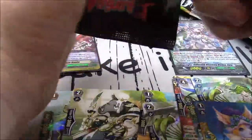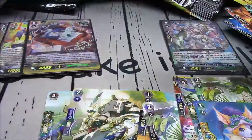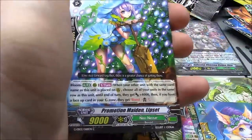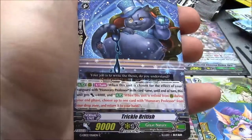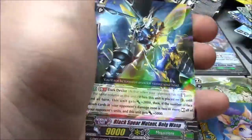One more double R, one more triple R for a GR — and an SP doesn't impede either of those. Black Rose Musketeer Verneri, Promotion Maiden My Set, Trickle British, Machining Leafy, Essayist Yopun, New Face Mutant Little Dorcas, and Black Spear Mutant Bulg Wasp.